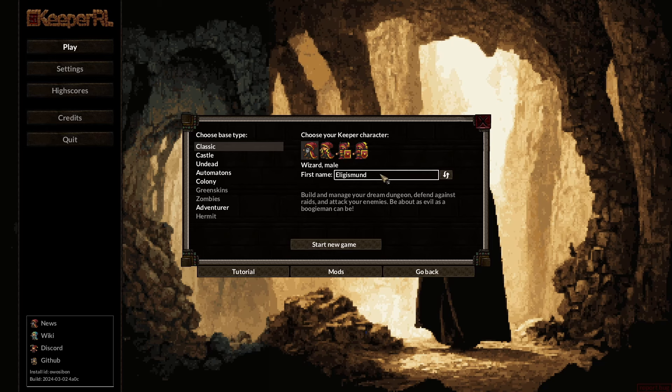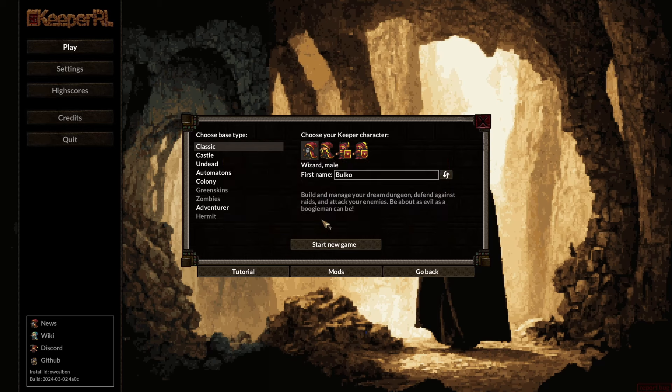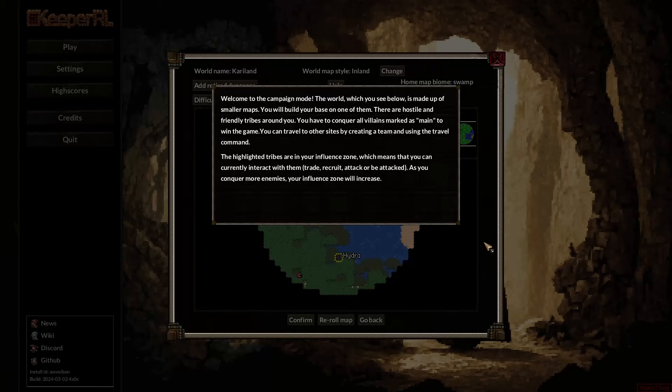We are going to start a new game and we shall be called Bulko, because that is how we do things. We have some options: we can go for the classic Keeper experience where we can be a wizard or a knight, a knight that is sort of less evil, go full lich and be undead, automatons, dwarves, or actual roguelike mode to wander the land. But for today we are going to just make a standard wizard.